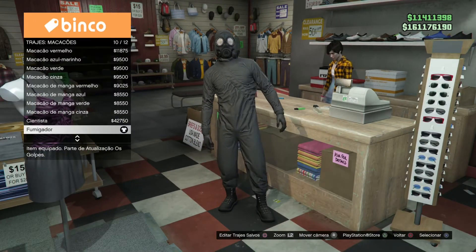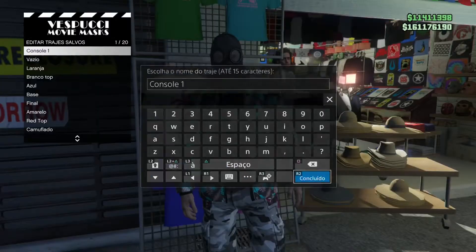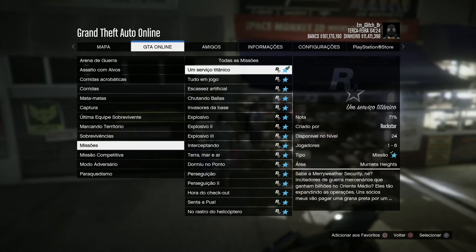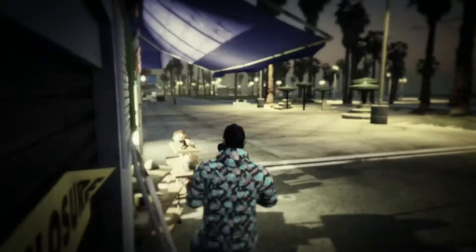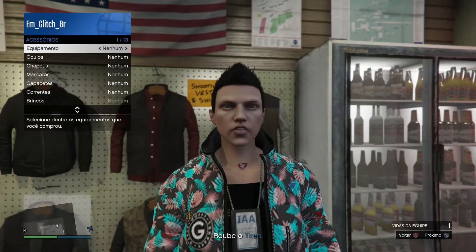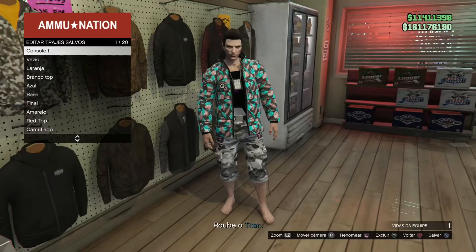E na sequência o fumigador 10 em macacões vai comprar, vai correr no telescópio, travou, selecionou, bugou, salva no primeiro slot na loja de máscara e entra dentro do serviço titânico. Vai estar confirmando as definições para estar jogando e aqui dentro vocês vêm até a loja de arma, coloca um respirador e retira para estar quitando a máscara química e vai estar salvando no primeiro slot assim.